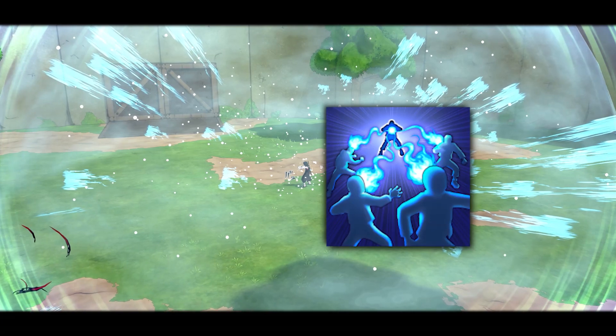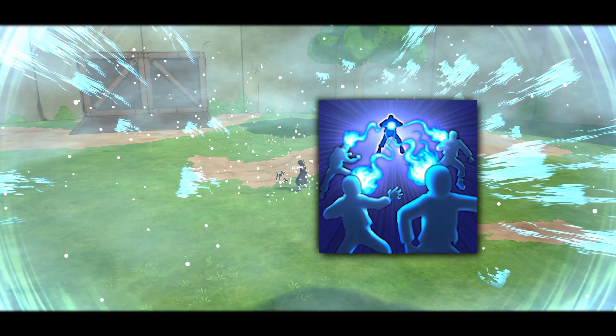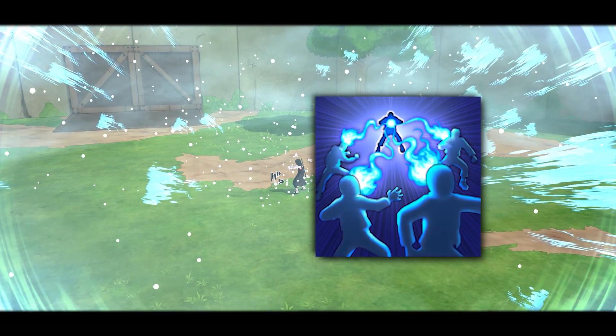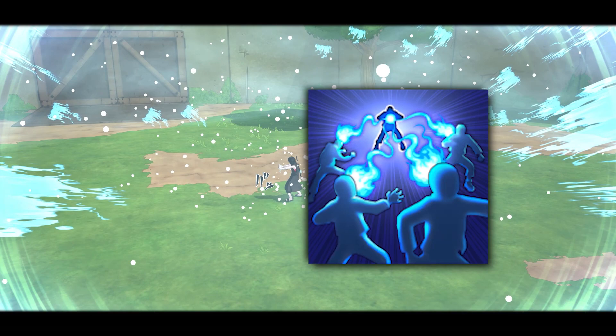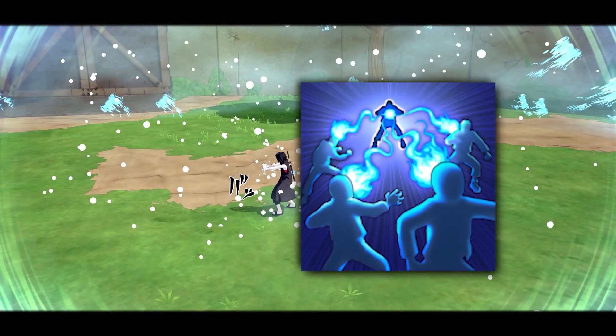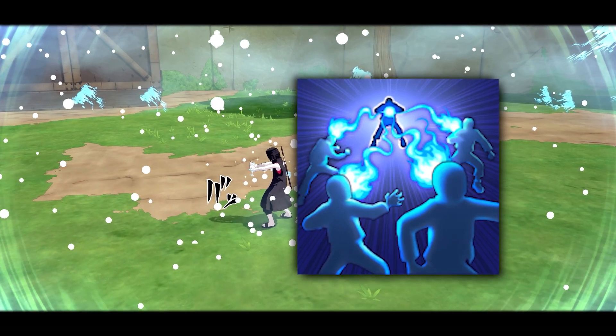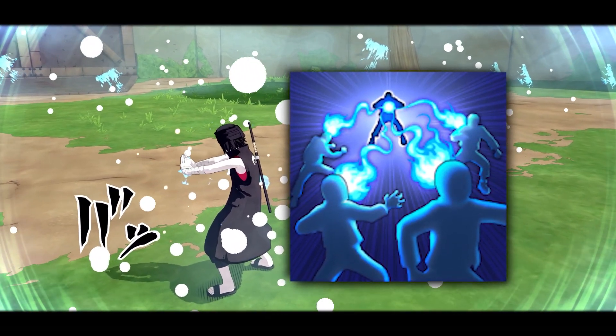For the ultimate technique we got Mind Transfer Clone Jutsu. What this jutsu does is it has a huge range where it shoots out all the mind transfers and puts everybody to sleep. With the buff it also lowers the person's ultimate gauge. For all my meta players out there, nothing new — but for people playing solo, this is the build if you want to carry.